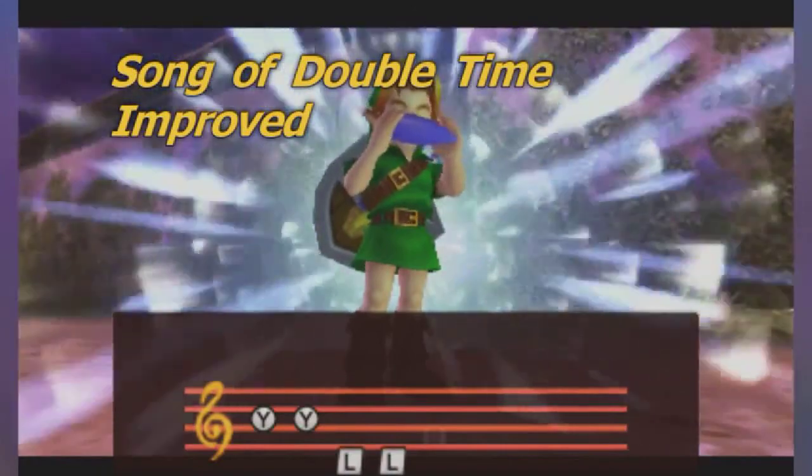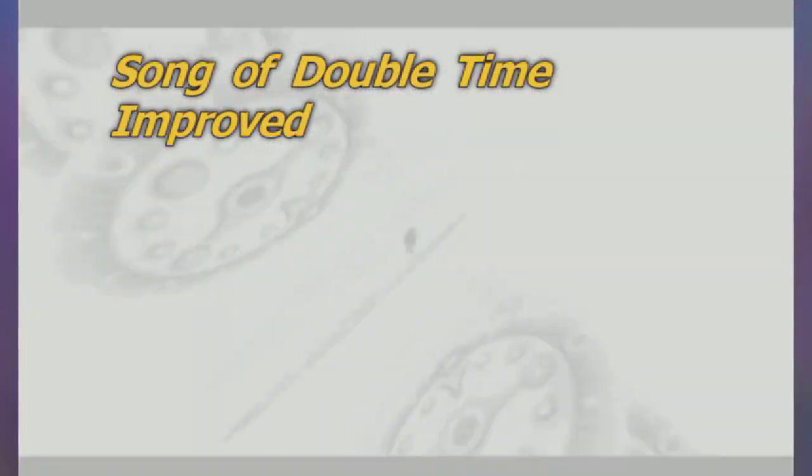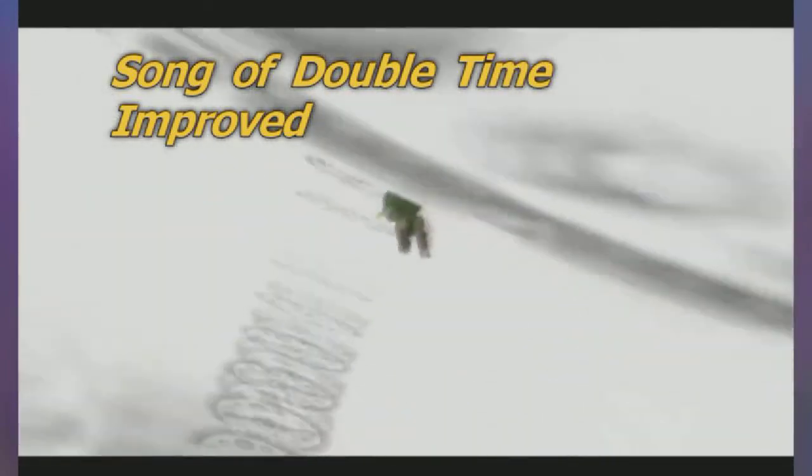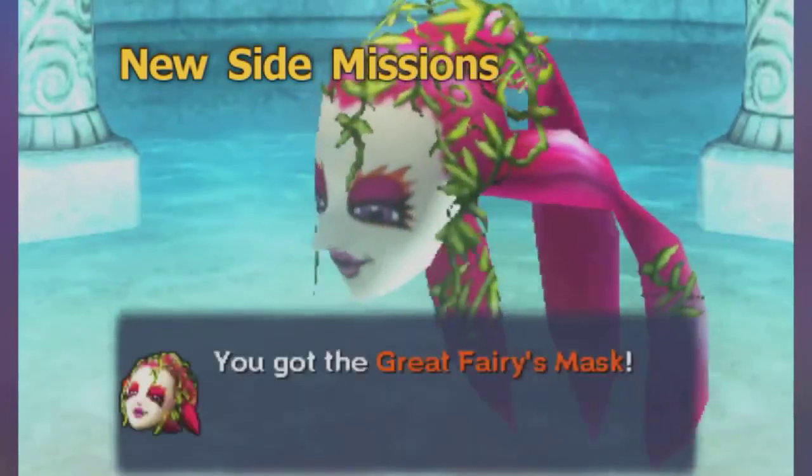Last up, we have the Song of Double Time being much better, letting you skip to any point in time within the timeline instead of the frustrating 6-hour increments. There are also new side missions like fishing and collecting new types of masks within the game.